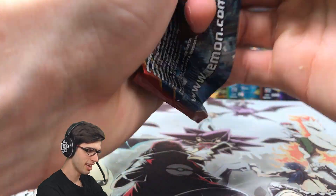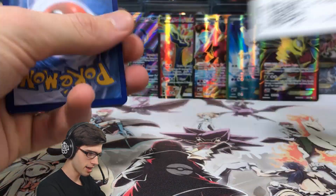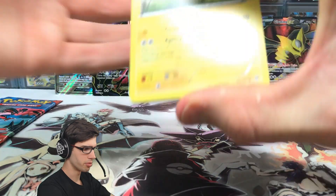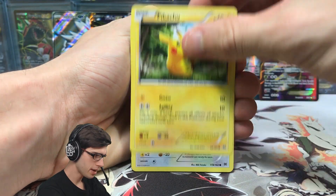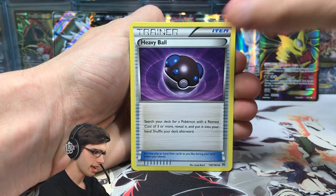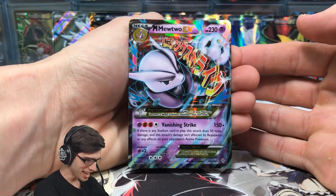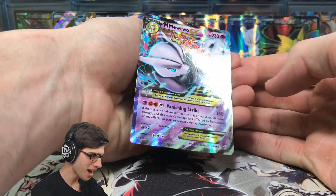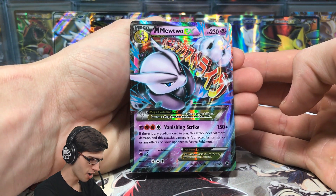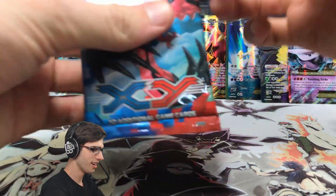Let's go into Breakthrough next — that is insane, I'm loving this box so far. We've got a Pikachu, Hoothoot, Remoraid, Teddiursa, Scatterbug, Burning Energy, Swoobat, Heavy Ball, Piplup reverse holo, and — a Mega Mewtwo EX! We are going back to back with the power! 230 HP with Vanishing Strike — that is amazing! Two epic pulls back to back, that is what I'm talking about!